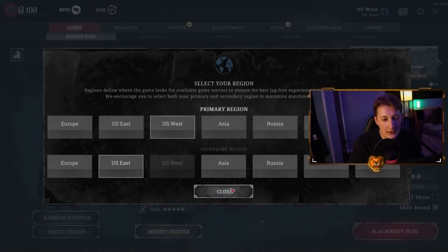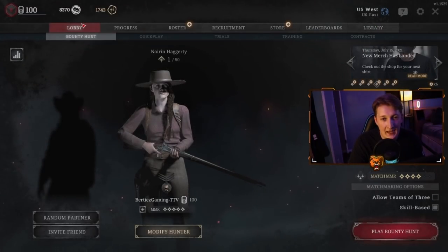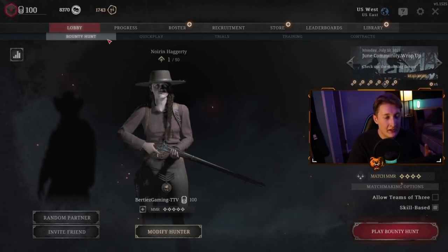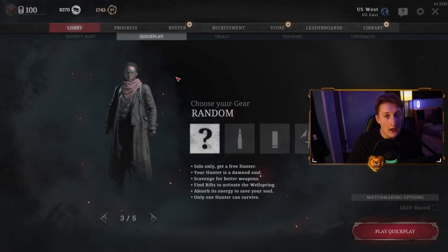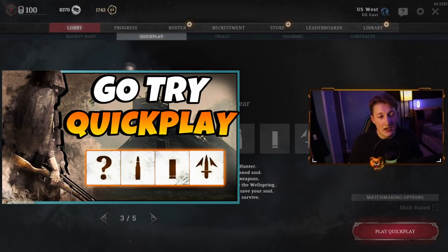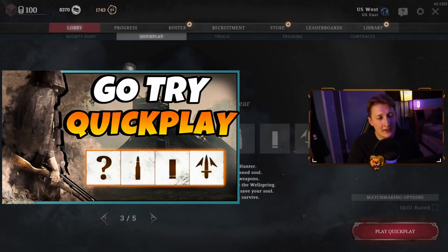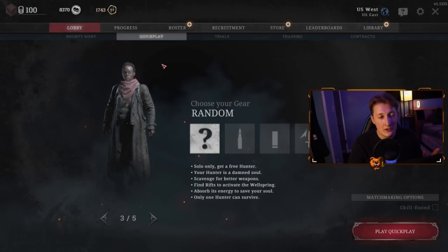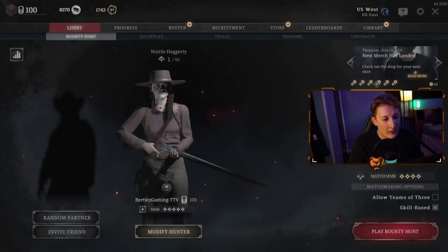Over here we just have your server, so obviously pick whatever is best for you. Now for the tabs themselves, starting with Lobby you have two game modes. You have Bounty Hunt, which is a standard 12-player game, and Quick Play. I have a whole video going into Quick Play and talking about how to win and how it improves you as a player — that will be in the description. For now don't worry too much about it, definitely give it a try. Bounty Hunt is the standard thing, that's what you're going to be playing most of the time.